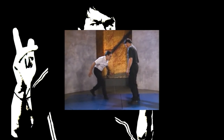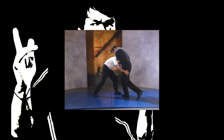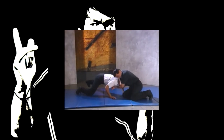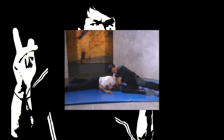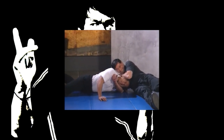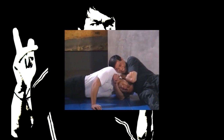As the assailant attacks with a tackle, slide your rear foot back slightly to brace yourself. Grab the assailant's neck in a headlock as he comes toward you. Slide your front foot backward and pin the assailant to the ground while maintaining a choke hold. Be sure to execute the pin quickly or the attacker could make a strike to your groin.